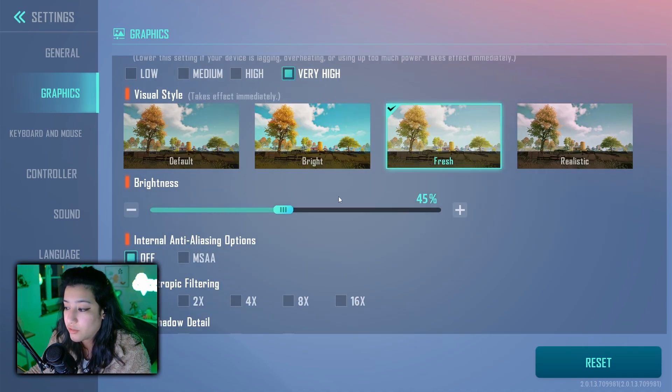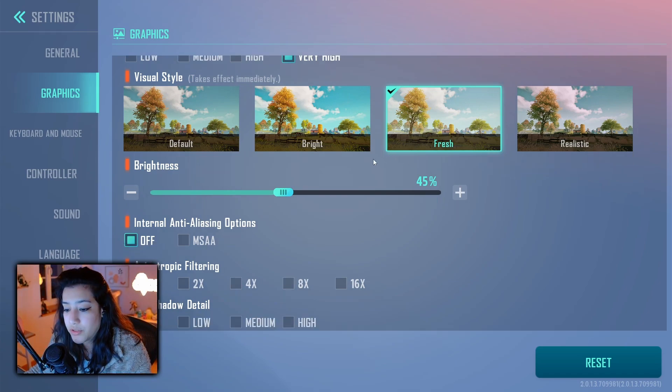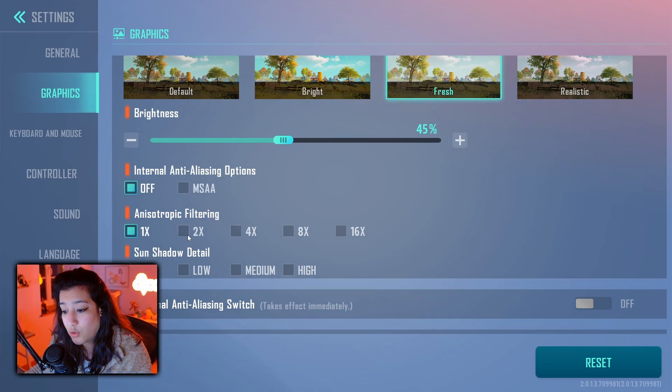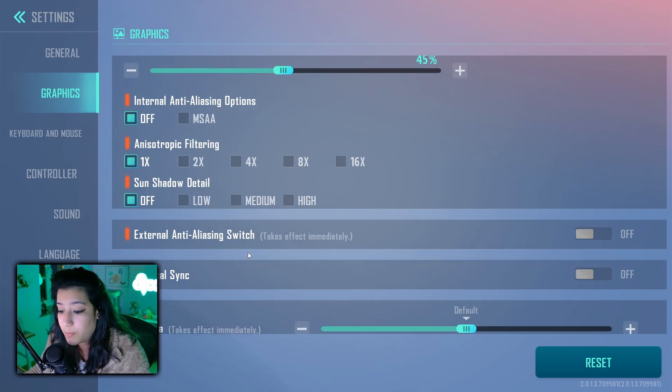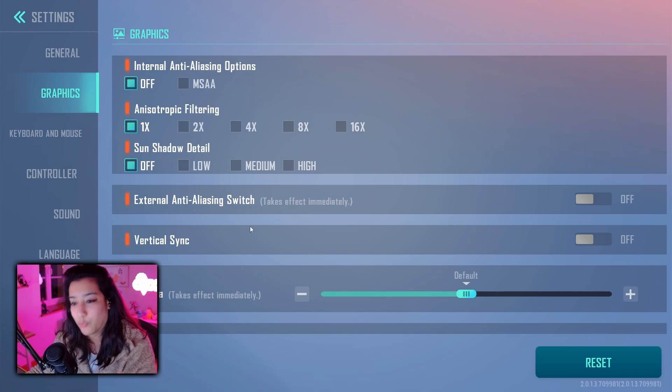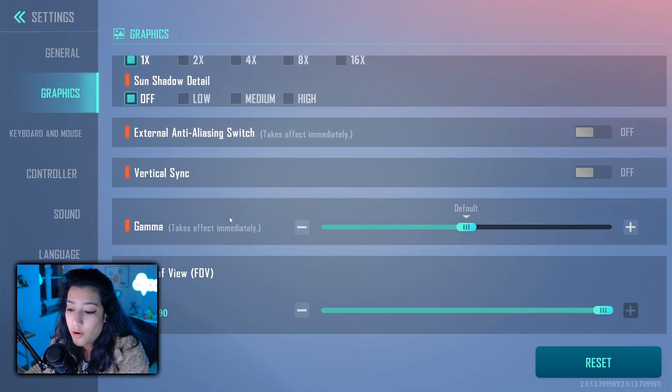For the visual style I would highly recommend choosing default or fresh. Brightness is turned down to 45 for me, but that's preference. If you're trying to get max FPS: anti-aliasing should be off, anisotropic filtering should be at one, and sun shadow detail should be off as well. You can mess around with these if you want a prettier game, but for max frames this is the way to go. Vertical sync is going to be off — never ever enable vertical sync on PC. Gamma should be on default.